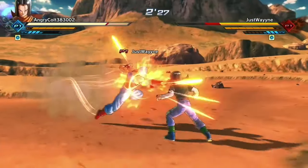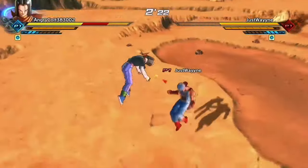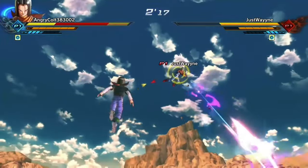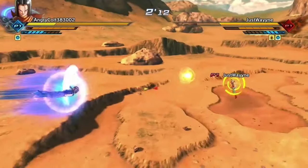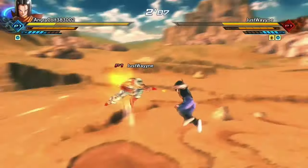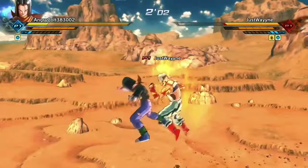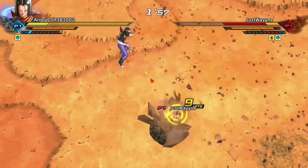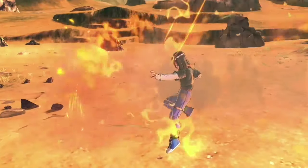At the end of the combo I try to follow up with a Smile Charge, but he after-imaged out of it. I'm trying to fake him out and break his stamina again because I want to do something nice. He fell for the same thing again — tried to purple-block my charge back hit, I broke his stamina, and finished him off with a Smile Charge. GG, onto the next match.